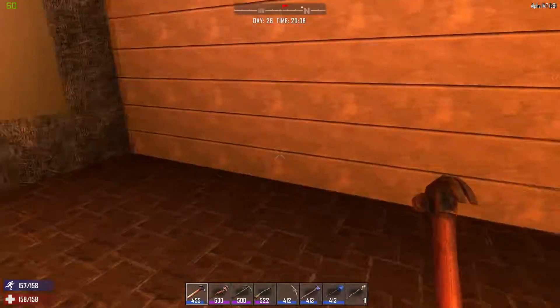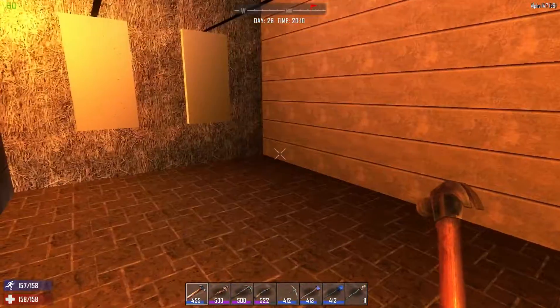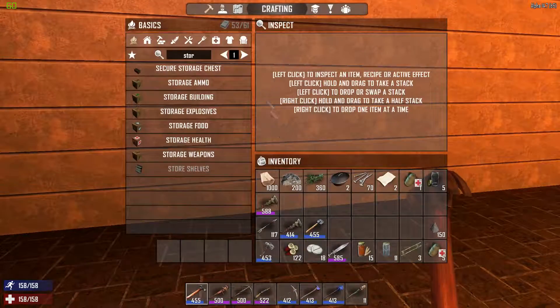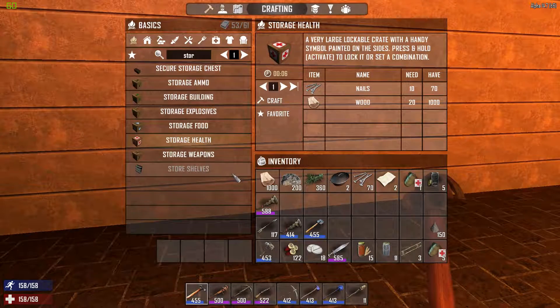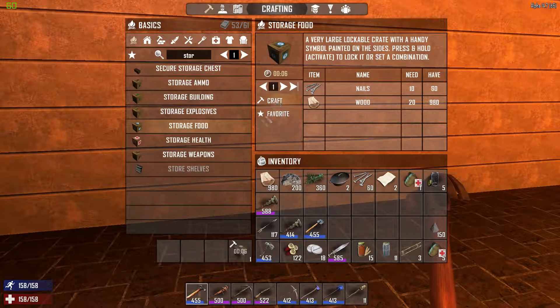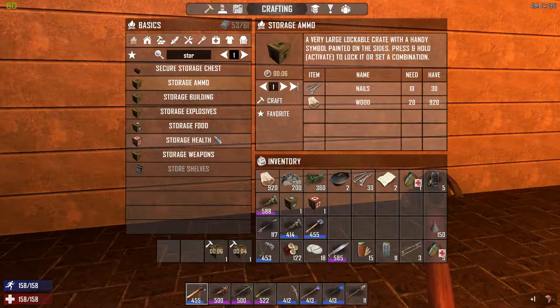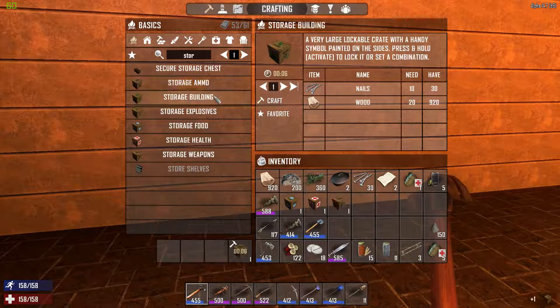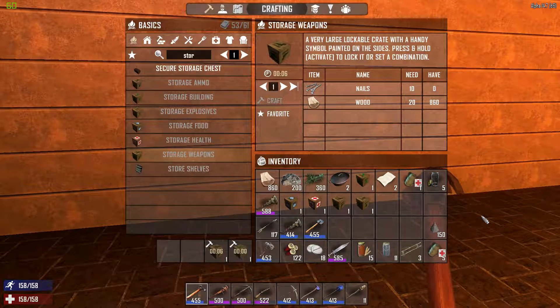I didn't get the ship before, so the first thing we'll do is make some chests. This will be our chest area — we could put some chests here. I only have 70 nails and it takes 10 to make a chest. We'll have a food storage chest, a health chest, and a weapons chest. Going to make three more — two building and another weapon. These stack, okay.